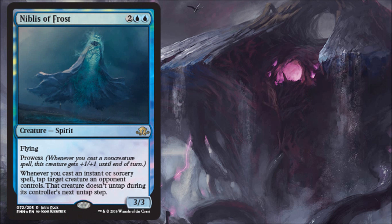Next we have Niblis of Frost, the blue intro pack card. Two blue, two generic — it's a Spirit with flying, prowess, 3/3. Whenever you cast an instant or sorcery spell, tap target creature an opponent controls, and that creature doesn't untap during its controller's next untap step. Typically intro pack cards aren't super exciting, but this one feels more pushed. I actually think there's a possibility this could see some Standard play. In Limited, this is a bomb — I'm very happy paying four for a 3/3 flyer with prowess, and the tap effect gives even more value. If a Tempo deck can stand up to aggressive builds in the metagame — maybe post-rotation — this could see Standard play. Keep an eye on it.